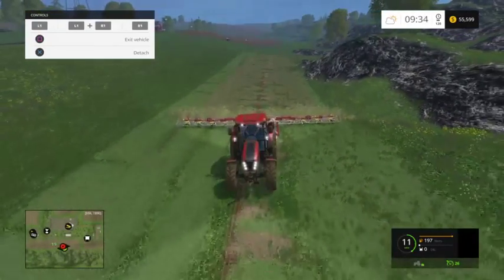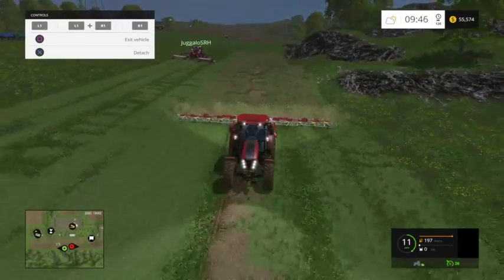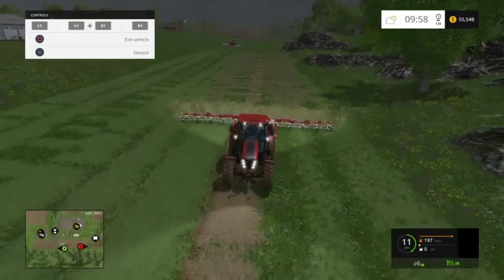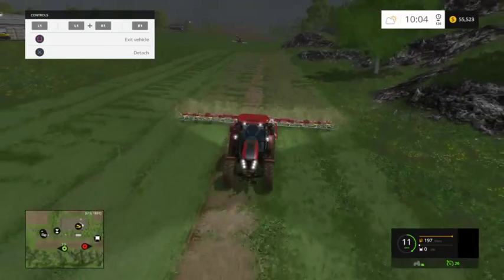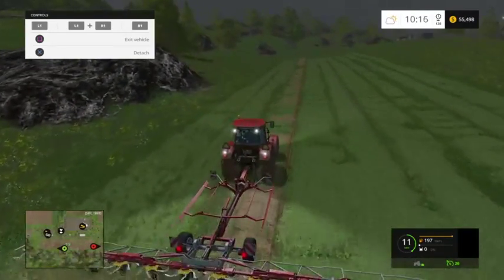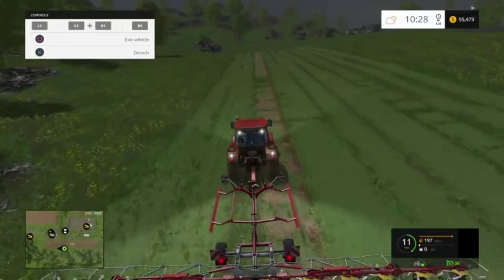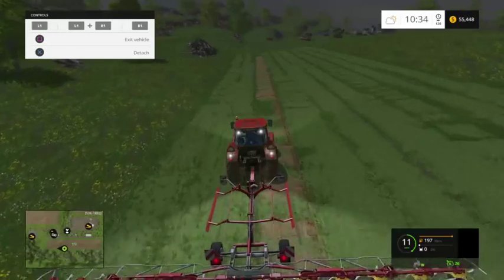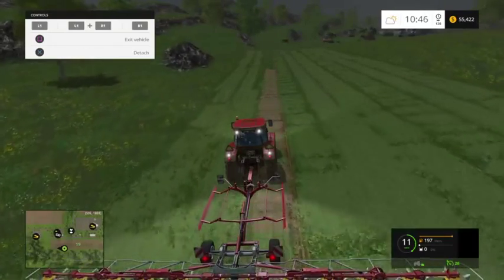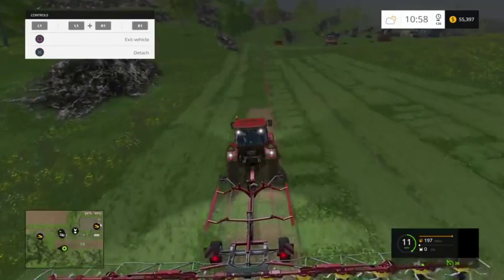At least this thing is huge, so it only takes like two or three passes. There's straw, hay, and grass, right? I'm gonna make two different bales — one of the one that's turned over and one that's not, to see what the difference is. Cause I think with just being cut, it's still considered grass, but once it dries, then it's hay.